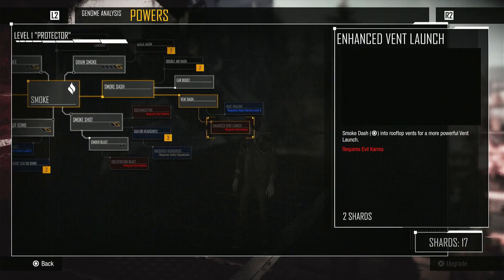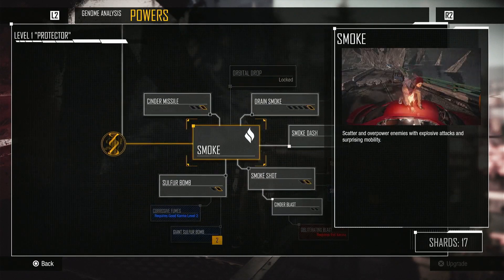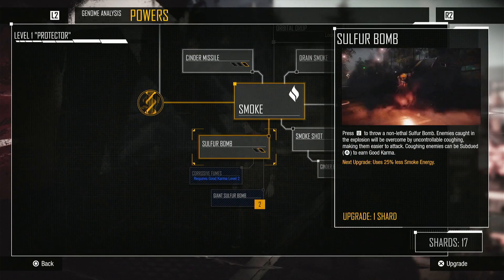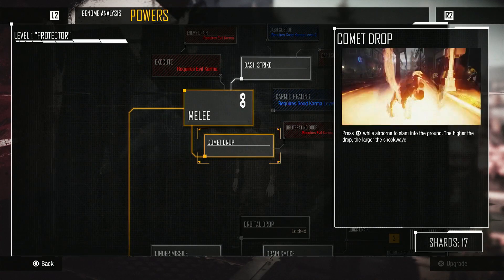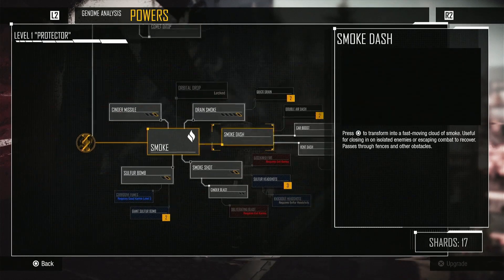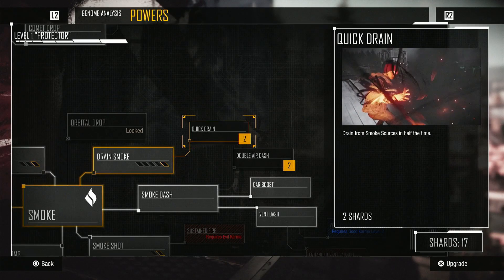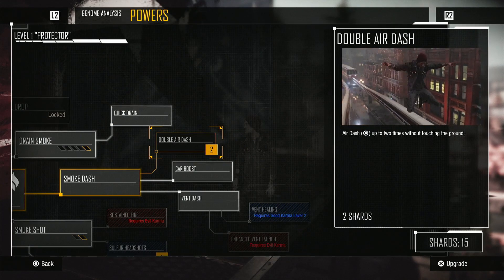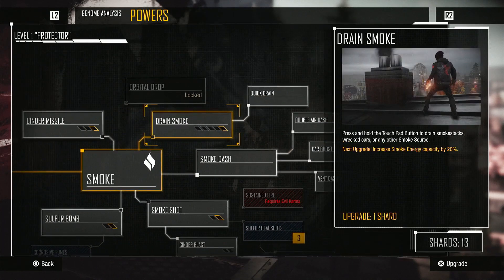So this is where I can see all the skills. Oh my gosh, my skill tree has gotten so big and all of this is coming from my smoke. What I unlocked was the sulfur bomb, the cinder missile, and comet drop. I have 17 shards I can use to upgrade. I'm going to upgrade duck drain — drain the smoke source in half the time. Yes, and double dash — air dash up to two times without touching the ground. That is what I want.